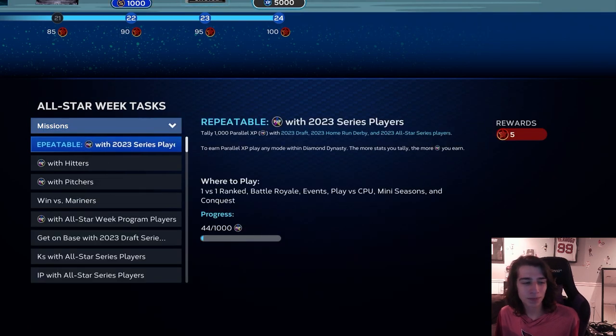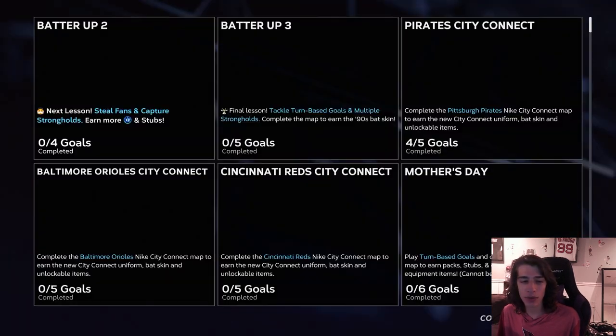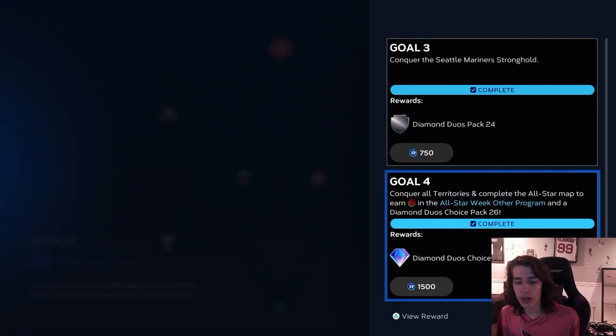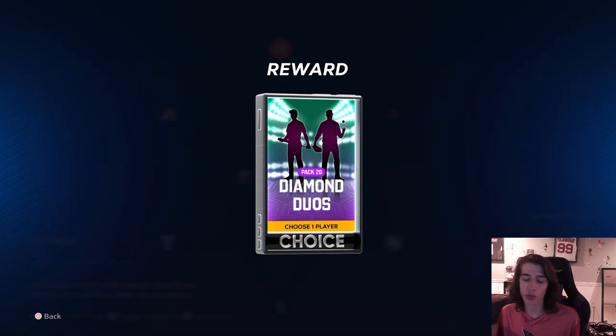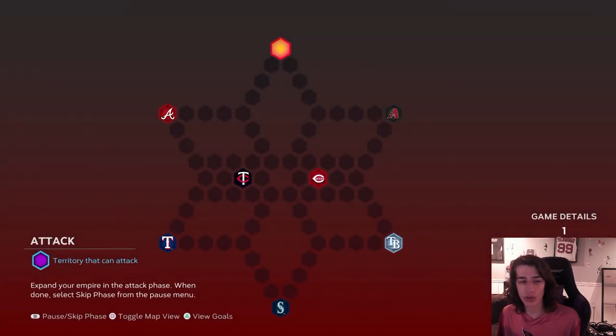You'll get it done. Then you have the conquest map. As you can see, you're going to get the Diamond Duos choice pack, which is really nice. There are only seven strongholds, so it doesn't take too long — that's only 21 innings, which is about two and a half nine-inning games. It's not a long process at all.